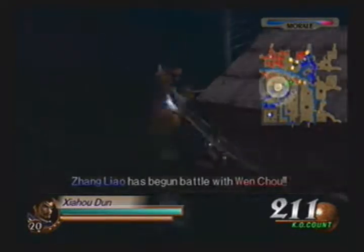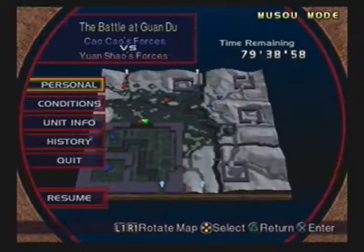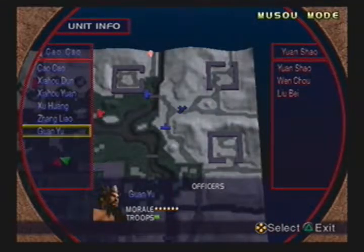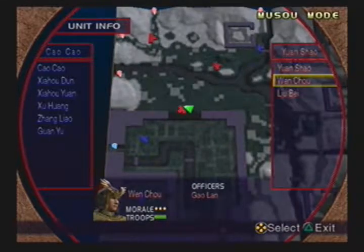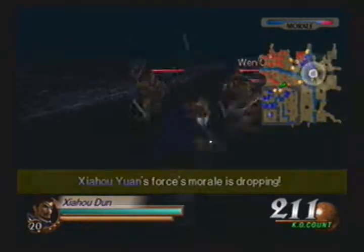Now Wen Chou's morale has gotten really high. We might want to deal with him before he goes to Cao Cao. Let's see if anyone else is in that facility. That's the one thing that bugs me — in a later game you can actually see where all of the lieutenants and officers are going to be, but in here you can't. So let's go ahead and take this guy down, and hopefully we won't have any more problems with Wen Chou's forces.